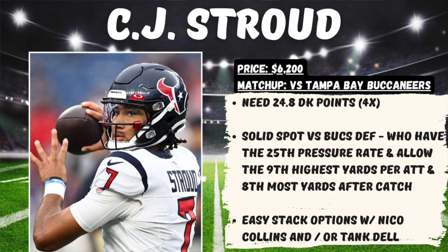Now diving into some of these individual plays, I'm going to start with the quarterbacks. I like C.J. Stroud this week for the Houston Texans, priced at $6,200 in a matchup at home against the Tampa Bay Buccaneers. At this price, we need 24.8 DraftKings points for him to hit 4x value. This is a solid spot for him to bounce back after losing last week to the Carolina Panthers, a game the Texans probably should have won. This Buccaneers defense only has the 25th highest pressure rate this season, so Stroud should have a lot of time in the pocket. They've allowed the 9th highest yards per attempt and the 8th most yards after the catch. For Stroud, the easy stacking options are Nico Collins and/or Tank Dell.